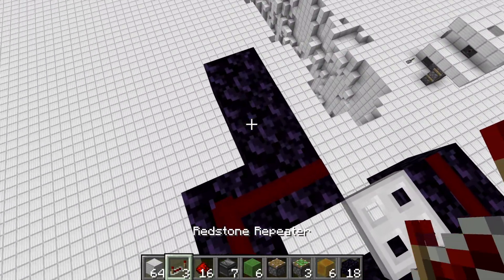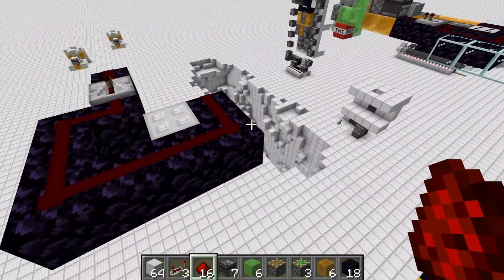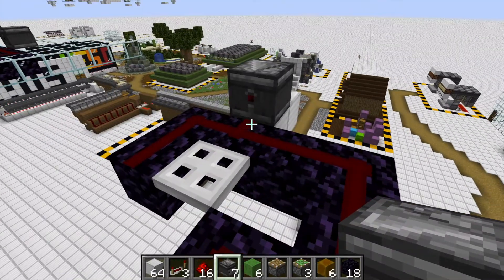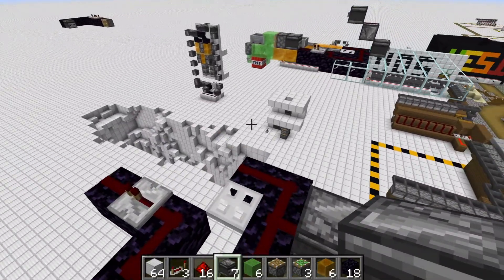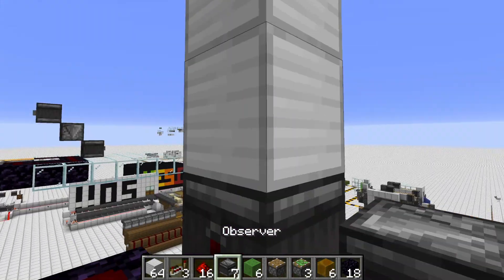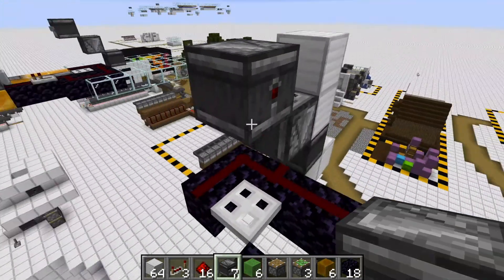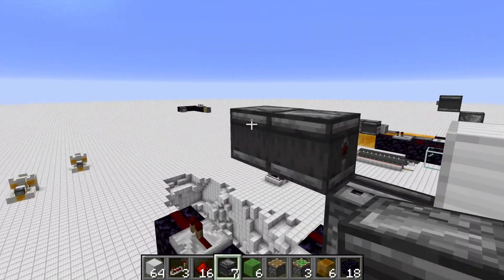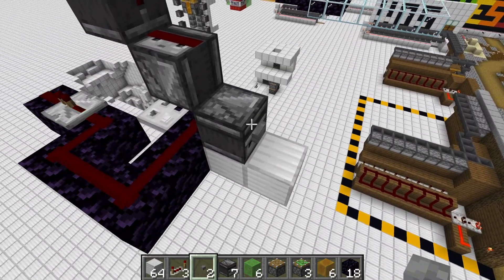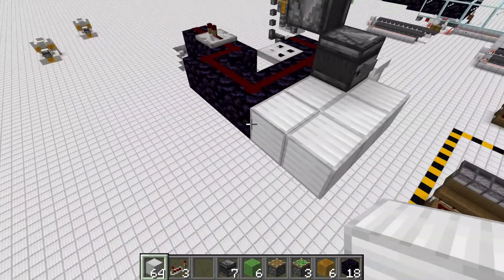Then you want to put a repeater just on default state, then put redstone like that. Then you're going to want to put an observer. Put some temporary blocks here and you're going to want to put another observer with the output facing there. You're going to want an observer with the output facing there with redstone dust on top. Then put one there and one there. Now you can build the platform to stand on — you can build this out whatever you want.